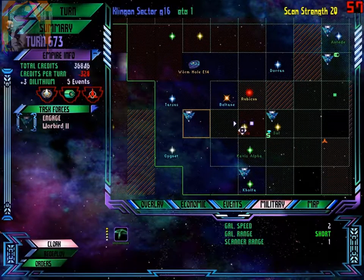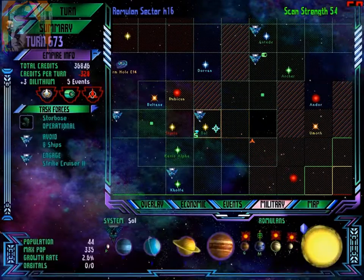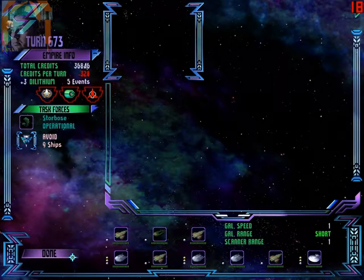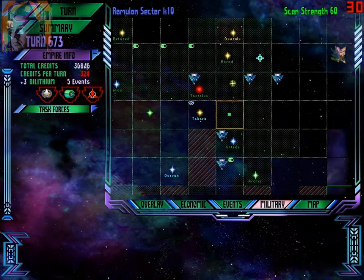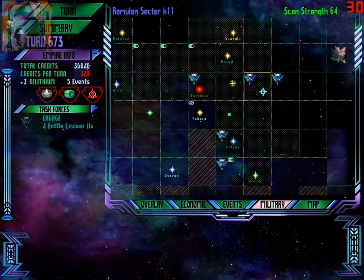Warbird — continue, go there. One more turn and this will be gone. Redeploy, take the strike cruiser. Excellent — to support it. Actually, I want you to move towards Sol. Nine cruisers, two cruisers, four battlecruisers, and nine battlecruisers.